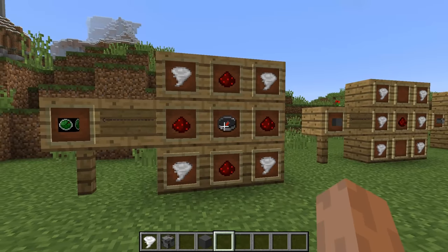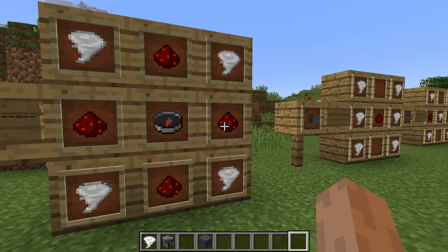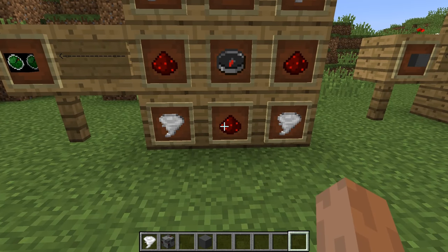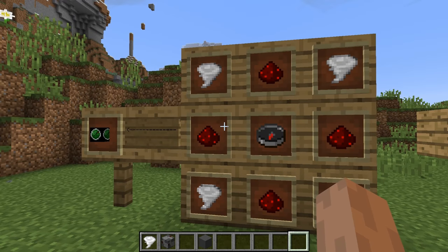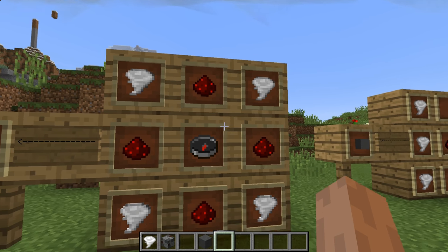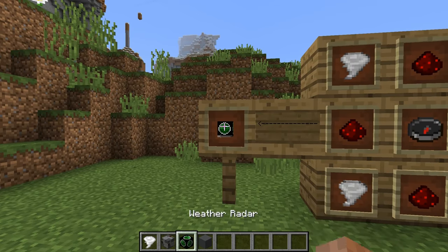Also, you can do four weather items in the corners, redstone in the middle of the bottom, left hand, right hand, and top sides, and then a compass in the direct middle, and you get the weather radar.